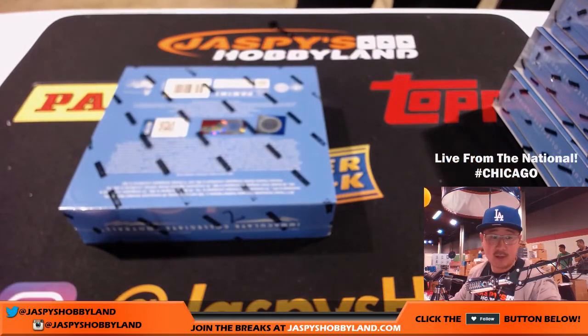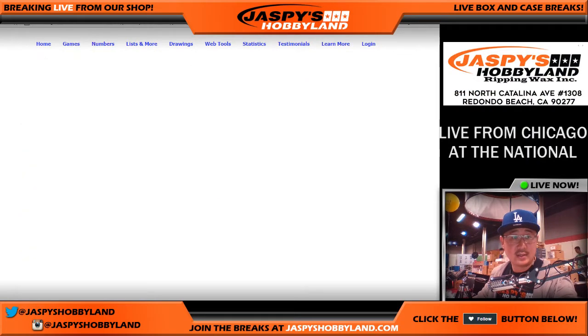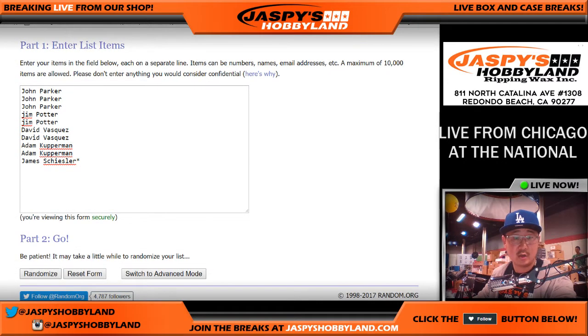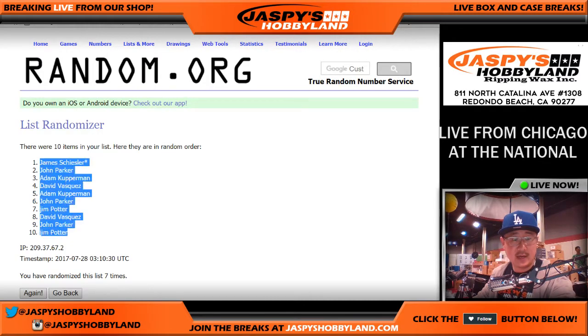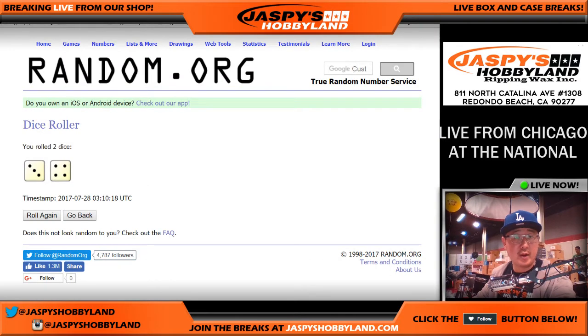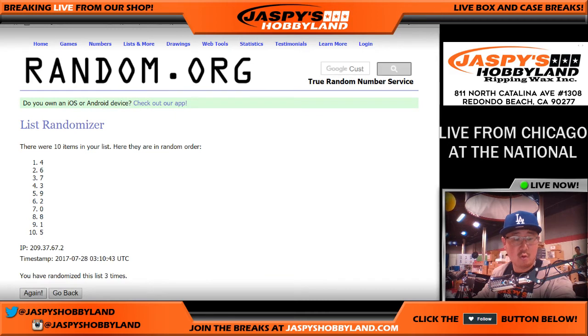I've got to do the randomizing next. Let's roll the dice and randomize each list seven times — three and a four, seven times. Names first: one, two, three, four, five, six, and seven. James down to Jim. And three and a four, seven times for the numbers: one, two, three, four, five, six, and seven — the final time. Nine down to seven, after seven times.